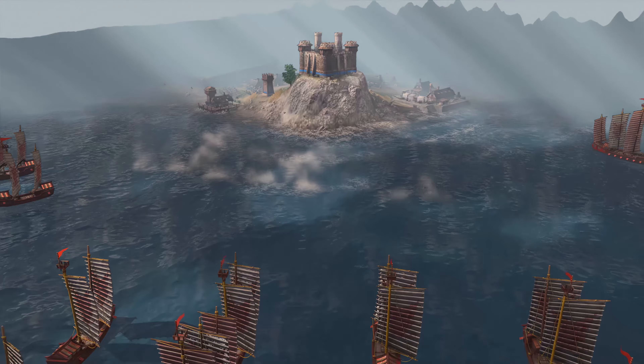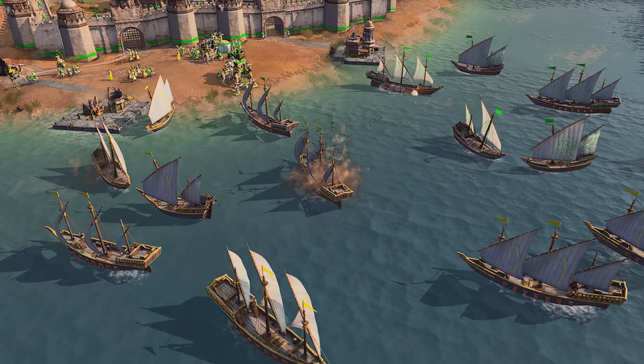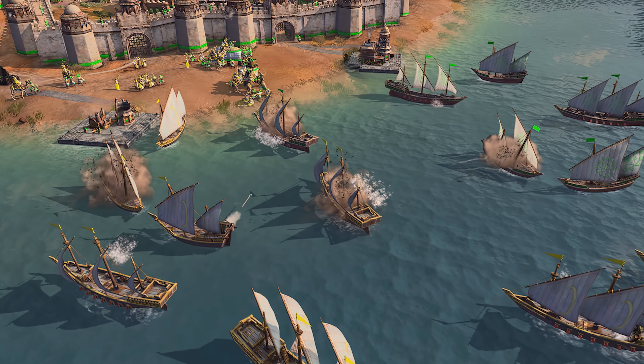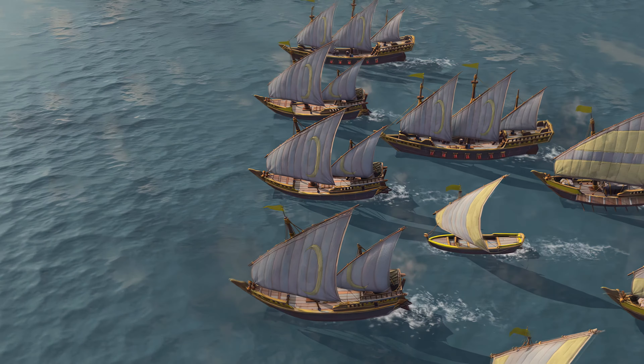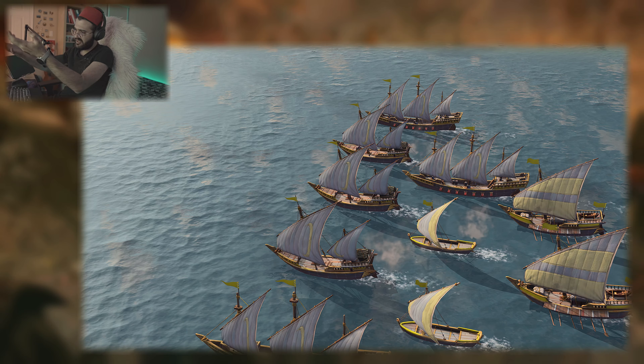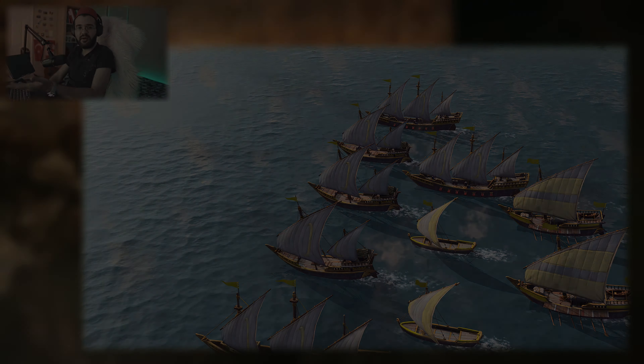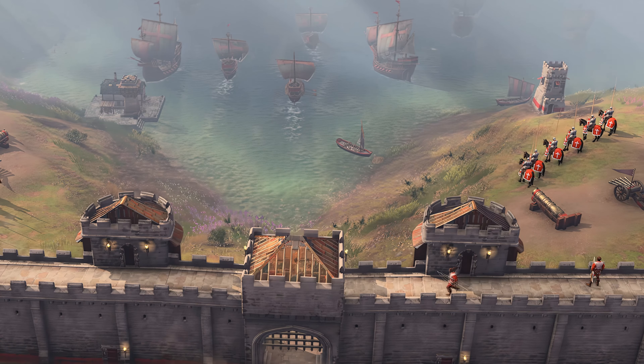The first thing that strikes us is that the mechanics are different than Age of Empires 2. The ships finally fire from the side and they have a slower, more realistic movement on the water. As discussed in my previous video, they have released footage for the screenshots we've discussed previously so we can talk about them in more detail. We can see the different types of ships sailing about.